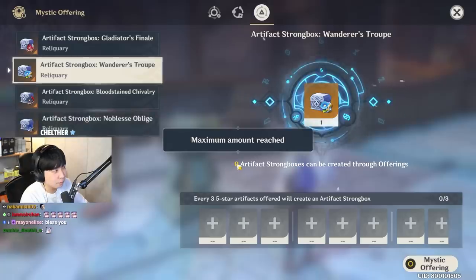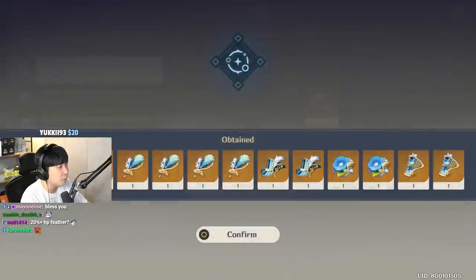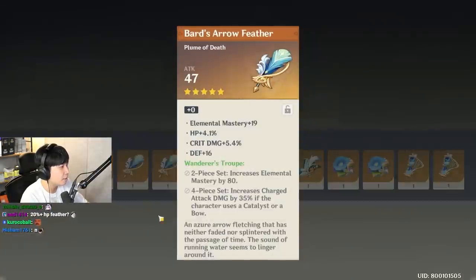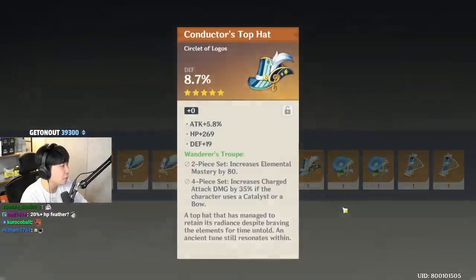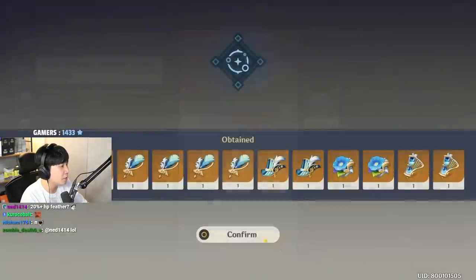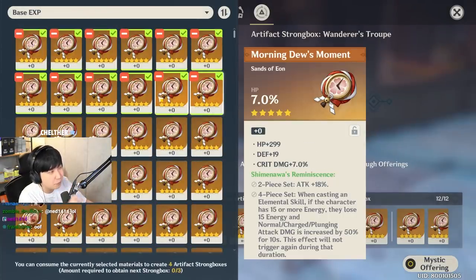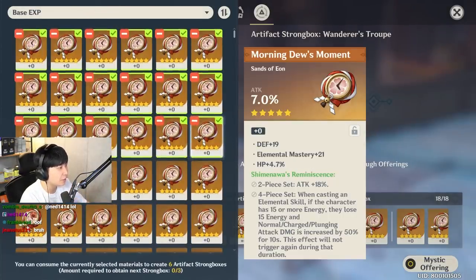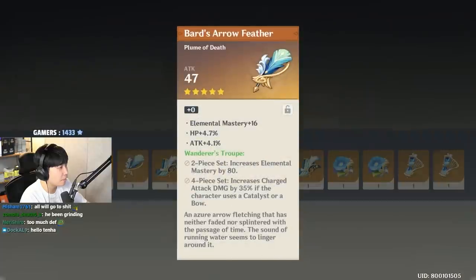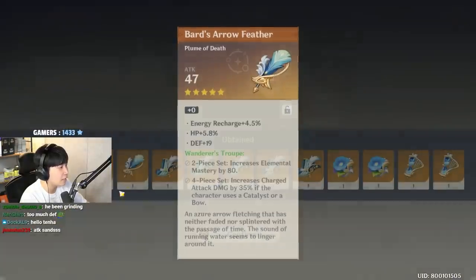How many have I sacrificed so far? That's defense with double crit — f*** you. Single crits. Healing bonus, I don't need that. Single crit. Defense, attack, sands with no crit. Look at how many Shime set and feats I've got. Oh my god. We're gonna get something good — I promise. Physical damage bonus with attack, crit rate. I'll lock that just in case, because I don't have a physical goblet that is actually good.